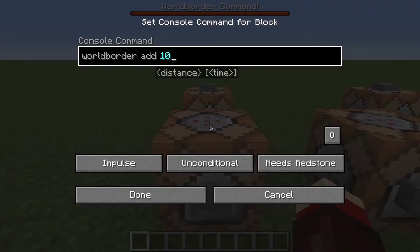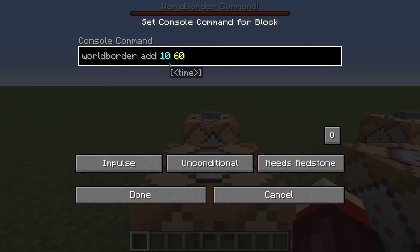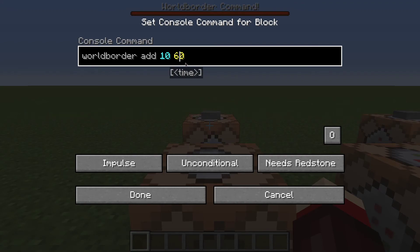First, we have wall border add 10. What is this going to do? It's going to add 10 blocks of distance to the current wall border size. There's also an optional second number you can add as a time, and this is in ticks — so 60 would be 3 seconds that it takes for it to go that 10 blocks.